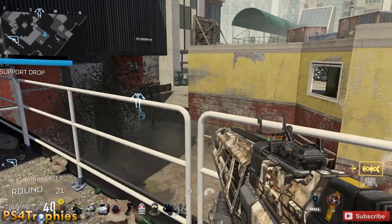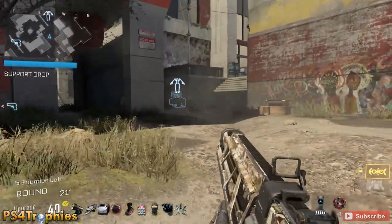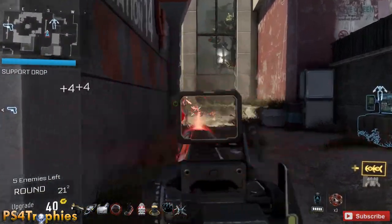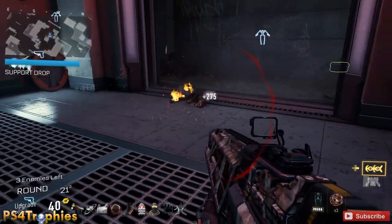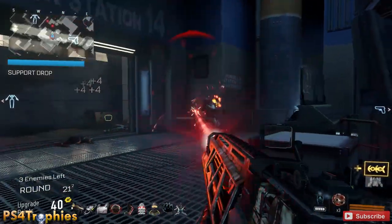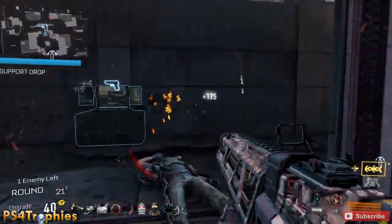Get your weapon proficiency to level 10, then get your armor to level 10. After that, you're going to want to purchase the XO cloak, which lets you hit L1 to go invisible — so if you're getting into trouble, hit L1 and you can go invisible. Then get the XO battery after that, and then upgrade your actual killstreak, the Goliath. The Goliath has underbarrel rockets, a trophy system, recon, and homing missiles.